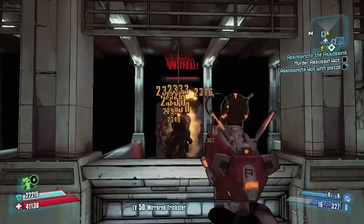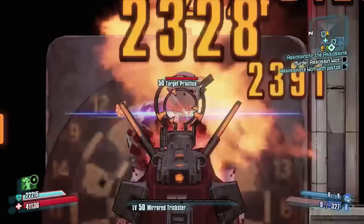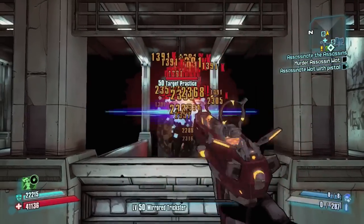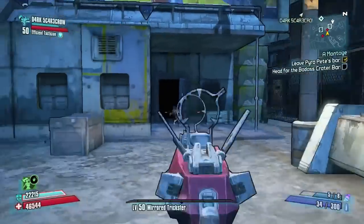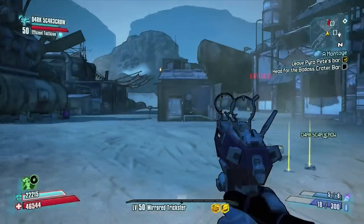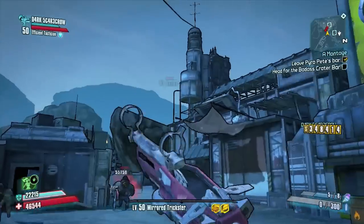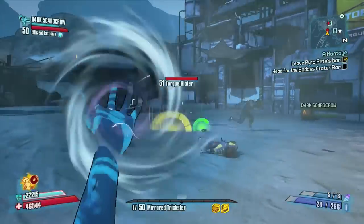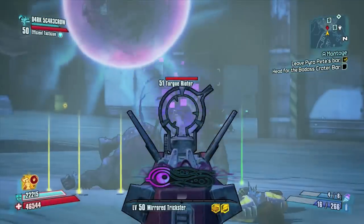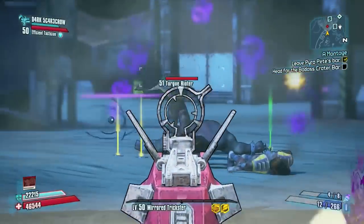Now let's check this gun out in action. As you saw right there, I was getting about 1.3 million with criticals. And this is what they were talking about on the wiki — check out this hipfire, just pinpoint accuracy like a laser beam. Now we'll take the gun to the Badass Crater. Using the redundant version of the gun, which fires off two bullets per shot, most of the time one or two headshots and these guys are dead instantly — typically just one.